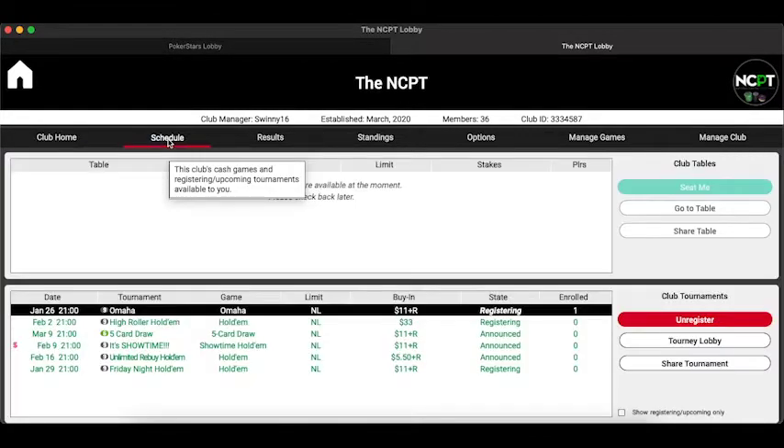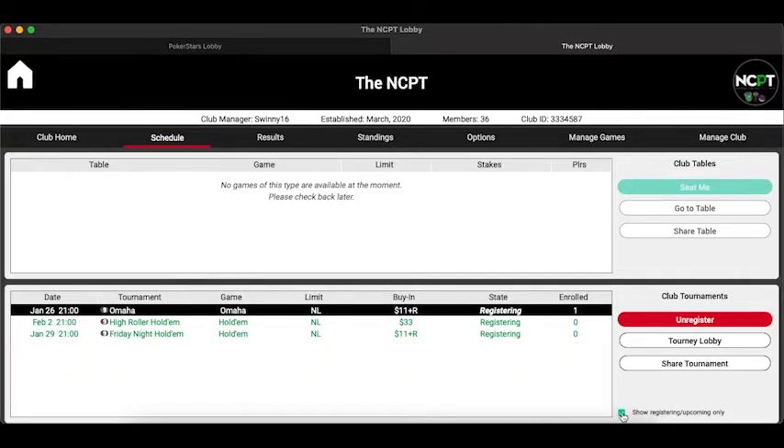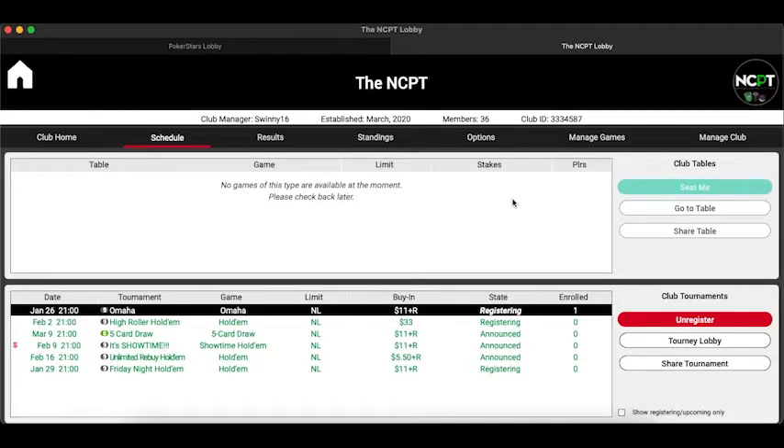The next button is the Schedule button. Here it will show you all the games you've got coming up. The top section is specifically for cash games — we don't have any cash games scheduled right now. Below that are the tournaments. We have a lot of tournaments scheduled, and I take advantage of PokerStars' option to schedule tournaments well in advance and on a recurring basis. Off to the right you have buttons to register and unregister, and you can view the tournament lobby or filter between upcoming registered games and all upcoming games.